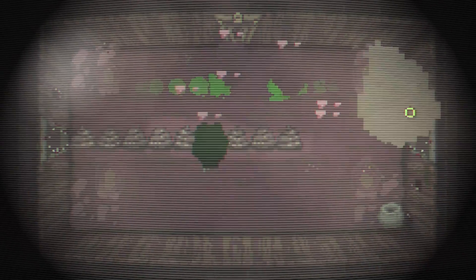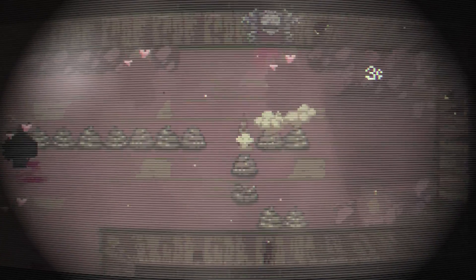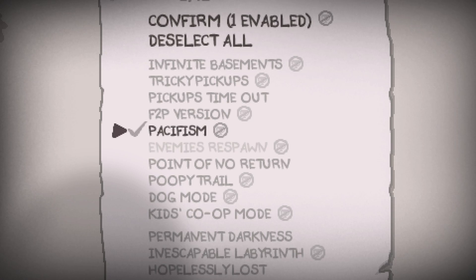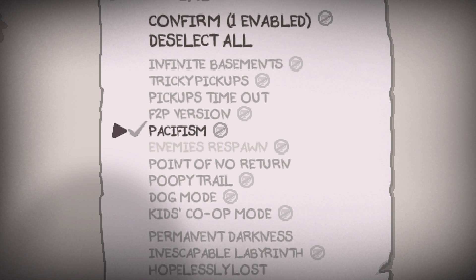Now you might have already seen a slight problem with our current list that prevents us from beating the game, but we'll get to that later. First off, what about the pairs that the game doesn't want us to have enabled together? We cannot enable both Pacifism and Enemy Respawn together, and to make our challenge easier, we will be enabling Pacifism, which is kind of like having Mercurius.